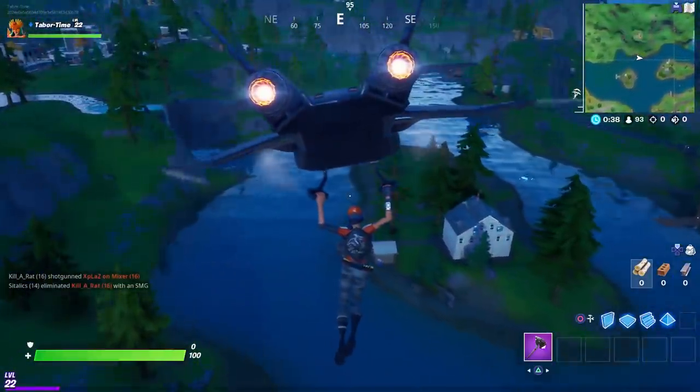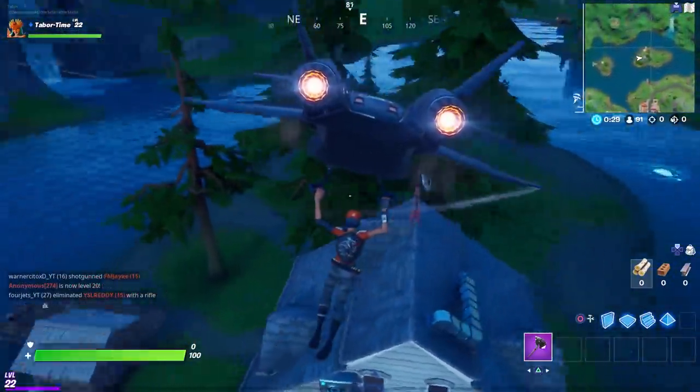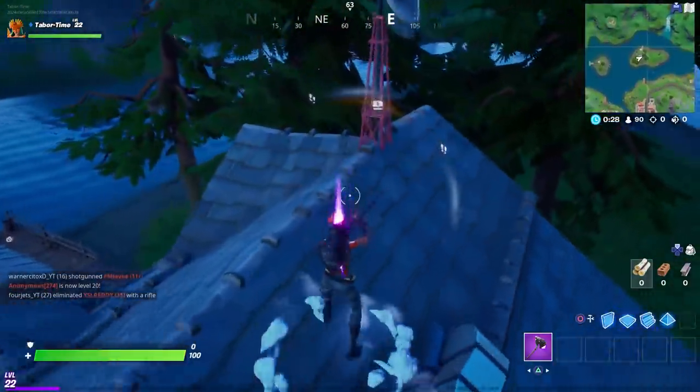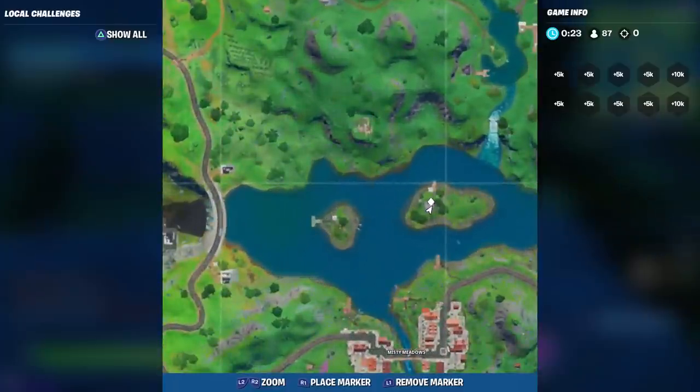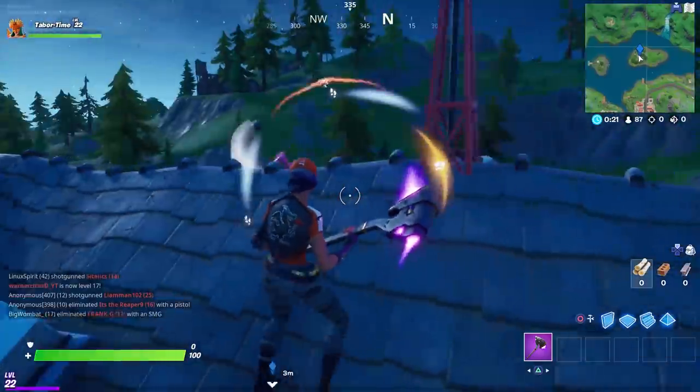Here's the first one — this is Delta. You can see it gave me credit right here. The exact location is right in the middle of the island, north of Misty Meadows.